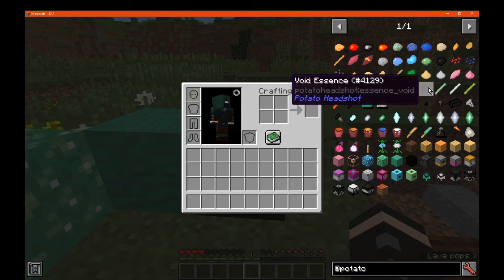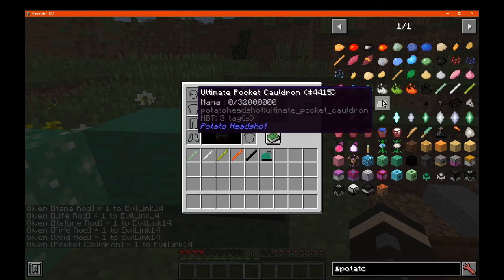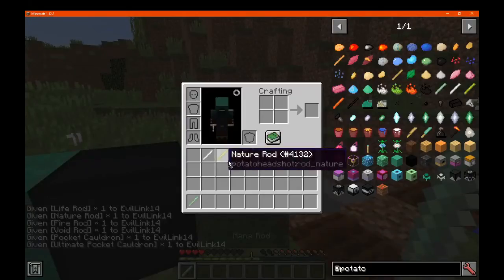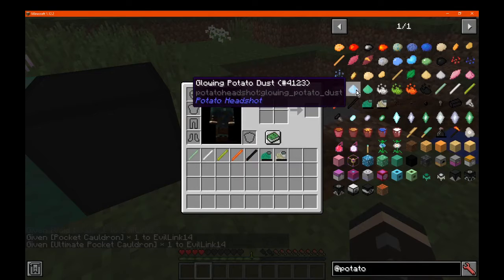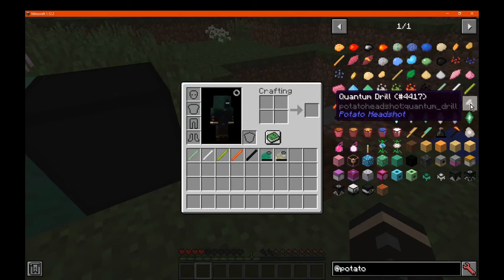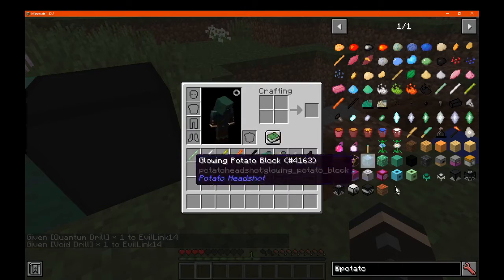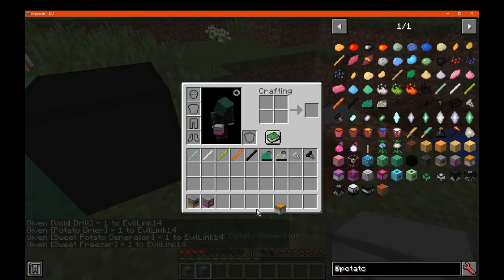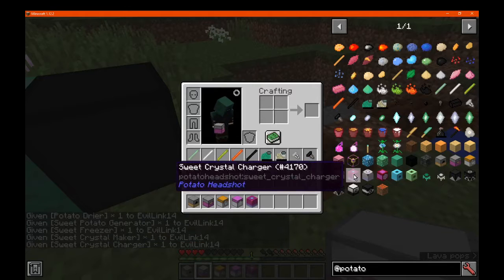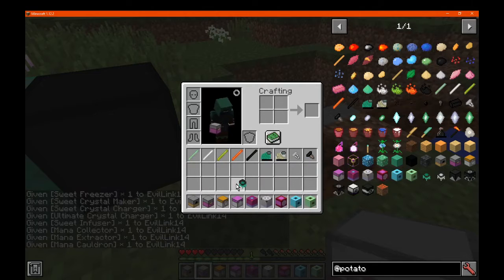We've got the essences, which we'll get to. We've got rods, which we'll take for certain types of recipes — I don't think you can use them on their own, they're just for recipes. Let's see, we've got a bunch of components, quantum drill, halfway drill, shards and things. We'll just get all these blocks and find out what they actually do — whether it be recipes or conversion and stuff — because there's quite a lot here.